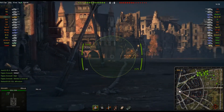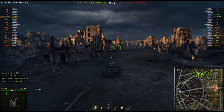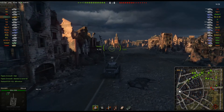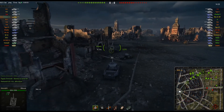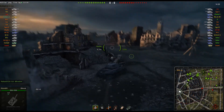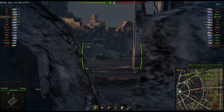It looks like most of our team is heading into the city following Ronak. We have actually a decent number of tanks — six or seven tanks in the field. That's actually more than I was expecting to see. I was only expecting to see one or two tanks go out into the field, but we actually have a good amount of tanks out there.